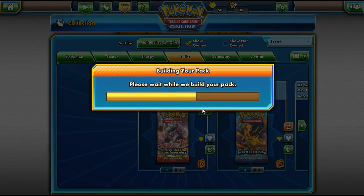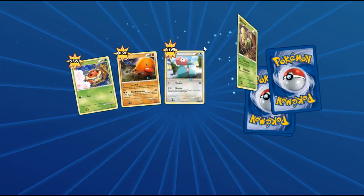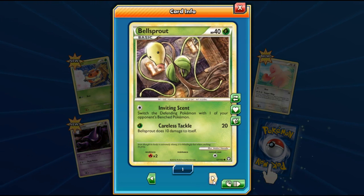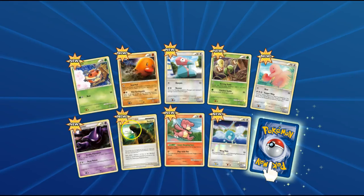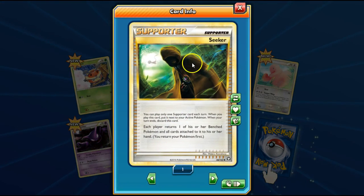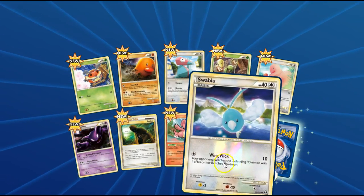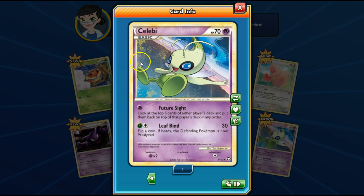And finally we have one pack of HeartGold SoulSilver Triumphant. Can we get a good pull? That is the question. That is a very cute art of Kricketot. Tickluff. Porygon. Duskull. Ticktongue. Haunter — that's a really cool art of Haunter. Sleep Poison — that's a good move. Seeker — I know that's worth quite a bit actually. We've got Magby. Reversal Swap Blue. And ooh, that is so pretty! Oh my god — it's a Celebi Holo! Look at the top 5 cards of either player's deck and put them back on top of that player's deck in any order. Busted!